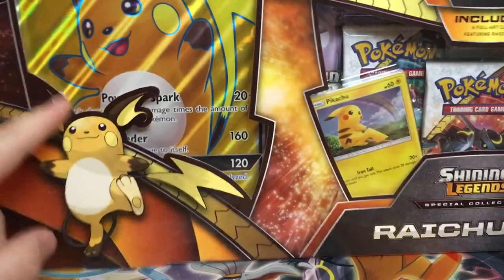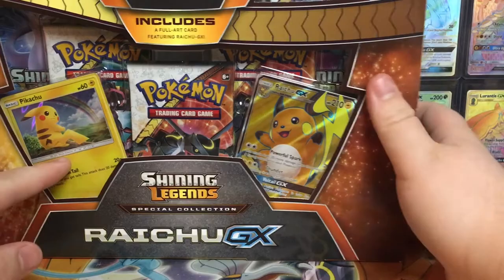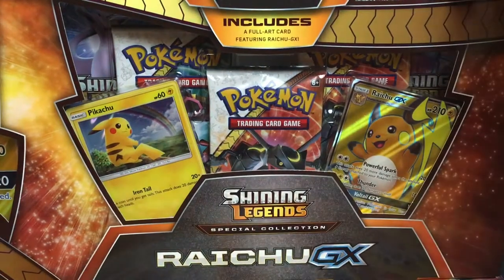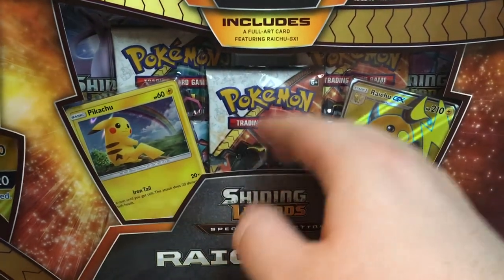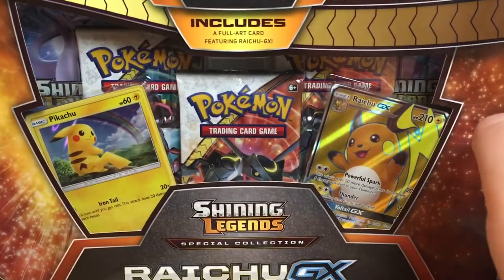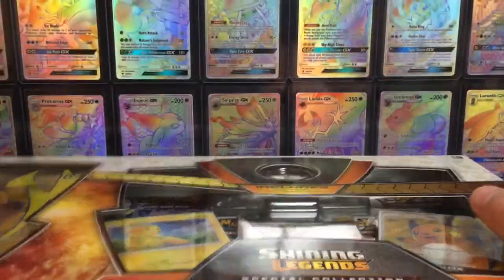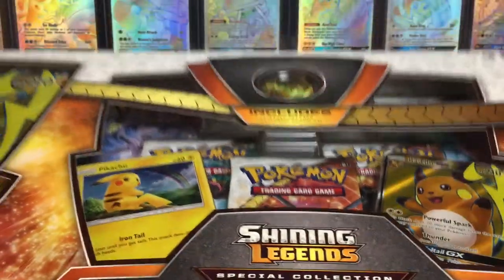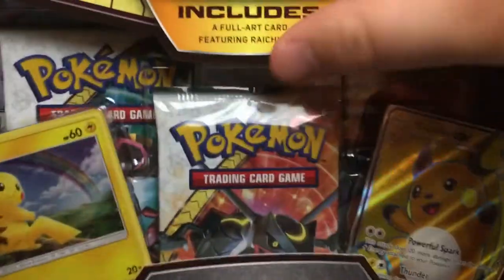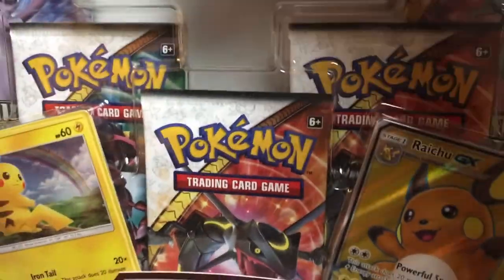This comes with a big Raichu card, a miniature regular Raichu card, a holographic Pichu, Pikachu which I do appreciate, and five packs of Shining Legends, which I have not opened enough of yet. I'm pretty sure this might be the last Shining Legends product — I see no announcement for anything in the future. It also comes with a really cool coin. I kept saying pin but it's a coin. It has a cool textile pattern to it.